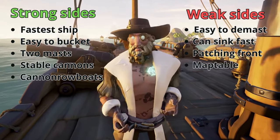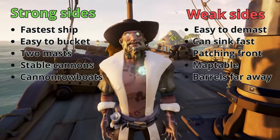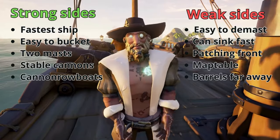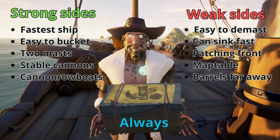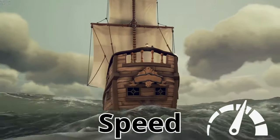The length of the ship makes it hard to get the front part patched during a fight. The map table is far away from the helm, but you can see it through the front grid. The barrels are far away from the top deck where you actually need them — that's why you should always have a storage crate placed in the middle of the cannons.